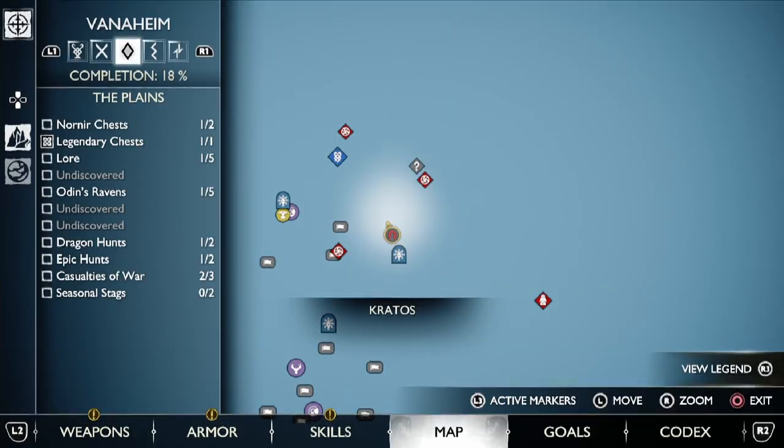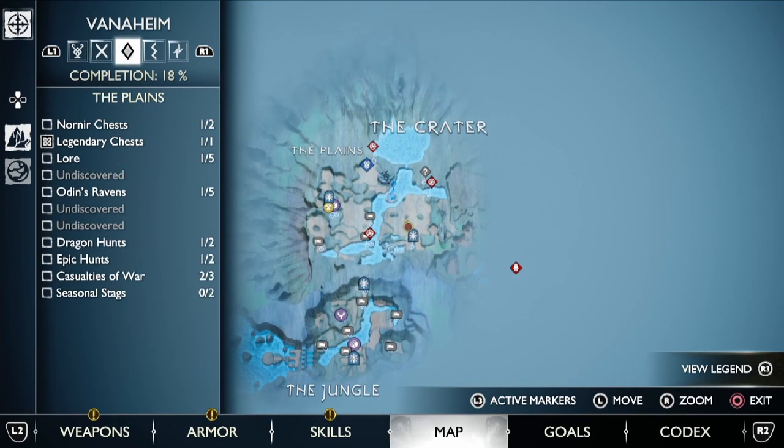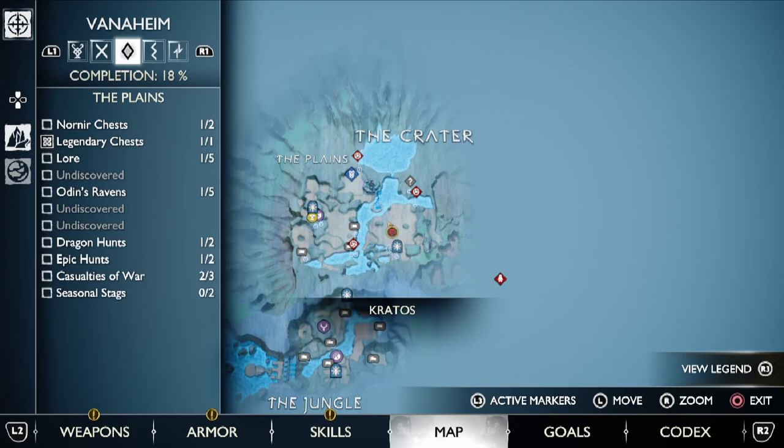All of this takes place at the crater and the jungle over in Vanaheim. If you need to know how to get to the crater, I will link in the description of this video to my other video that shows how to do the Scent of Survival side quest, which comes after the second time you go to Vanaheim. If you do that quest, it'll take you to the crater.